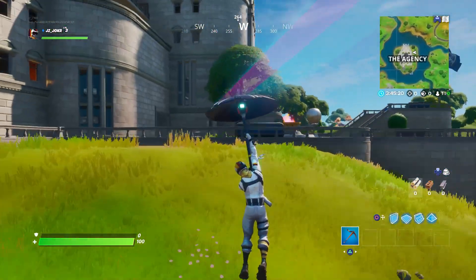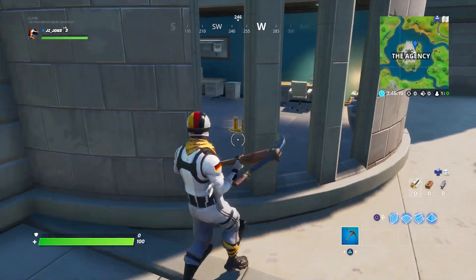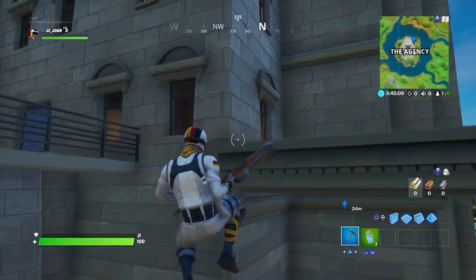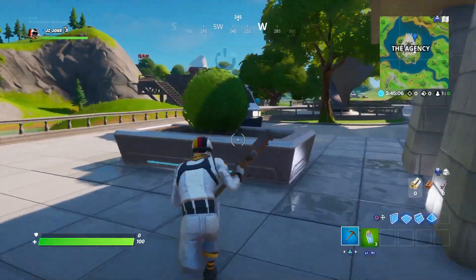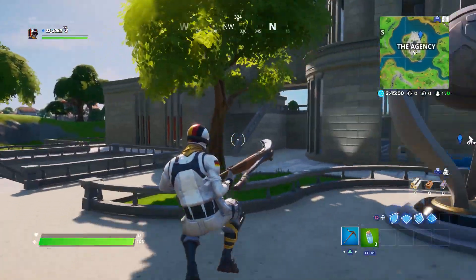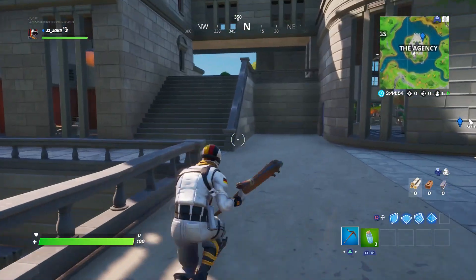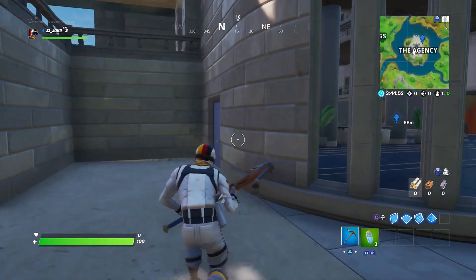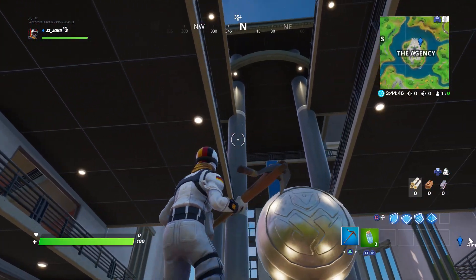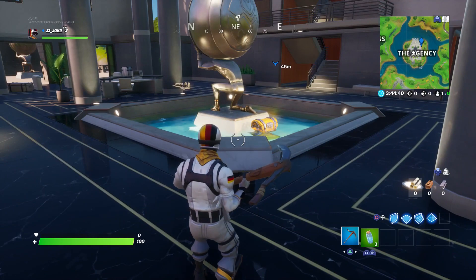And the Agency. Now, this place is going to be packed, I think, from start to finish of the season — just because it's right in the middle, and it has a good number of chests: 17, which is the second highest. It's just a big place. There's going to be a lot of action, a lot of floors. The chests are kind of hidden, so it's kind of hard to find all of them. But it also has a helipad, same with the Rig. Once helicopters get put in the game, this would be a great place. It has a very cool modern look to it — the ceiling is also open, so you can fly right in. Overall, this place is going to be popping, I think.